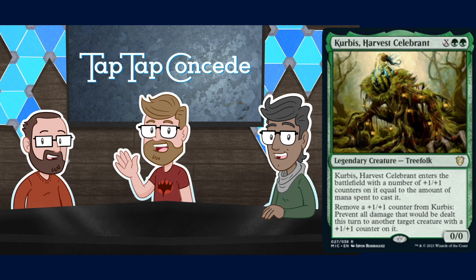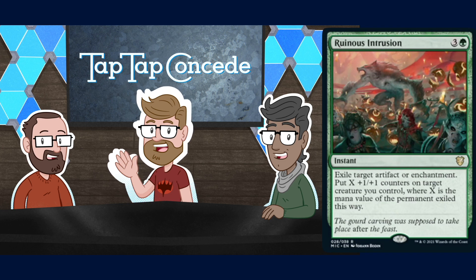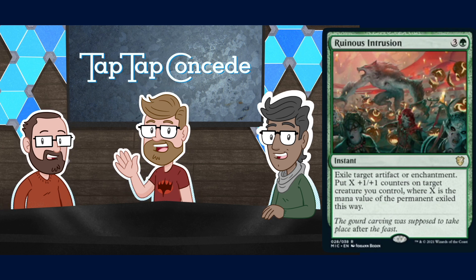Ruinous Intrusion is three and a green for an instant — exile target artifact or enchantment, then put X +1/+1 counters on target creature you control, where X is the mana value of the permanent exiled. You often need artifact or enchantment removal in Commander. I don't know if targeted one-for-one removal is really the game you want to play there though. Four mana — just give me Natural State. They make Natural State so good now it can exile from the graveyard too. Just play Naturalize or Return to Nature.